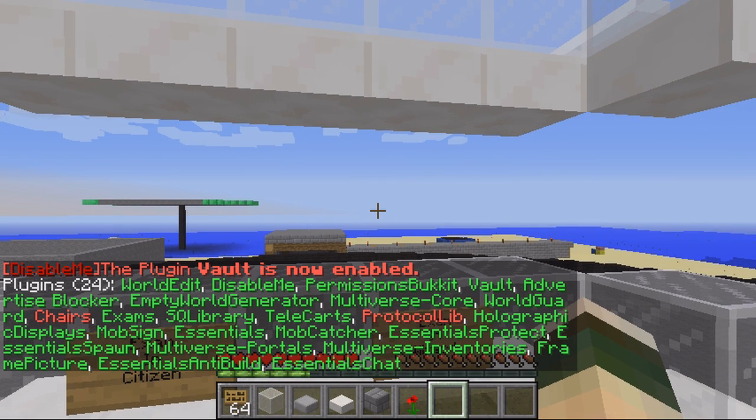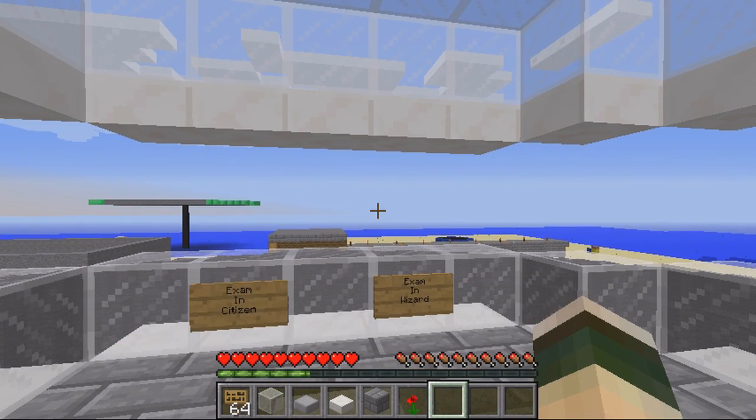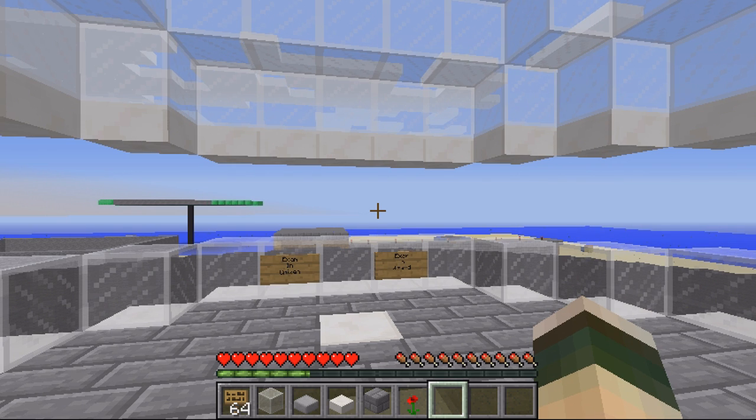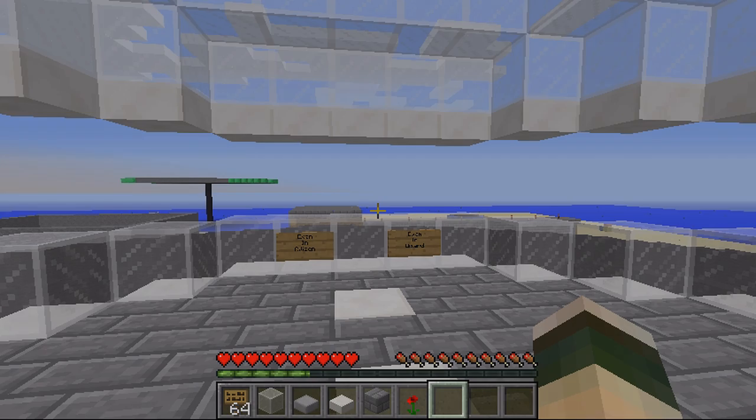It's a really great plugin for disabling and enabling plugins. I'm definitely going to use it — it's going to speed up my videos and server work so much. It means every time you want to change a config file, you don't have to reload the server. I find reloading the server often causes crashes; this plugin doesn't. It's a fantastic plugin. There'll be a download link in the description below, and as always please remember to rate, subscribe, and comment. Cheers!